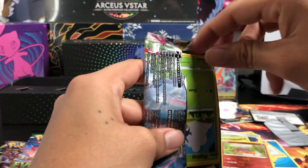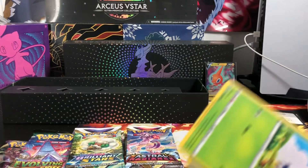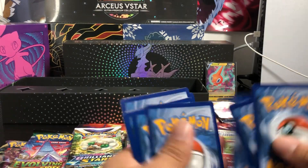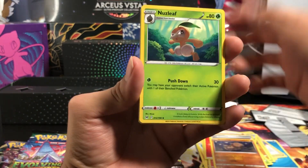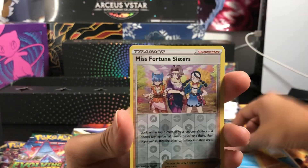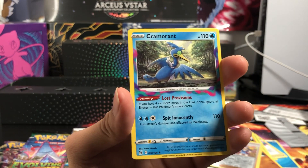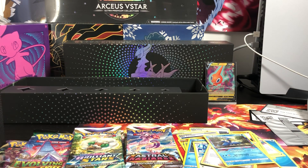Oh, it opens so easily. Promo card — we got a Fire Energy, Duckling, Oregon, Shellos, Trainers, and a Regular Rare. So far none, man. I'm not really sure if with this $100 box you can make back your money, but I opened it just for you guys.